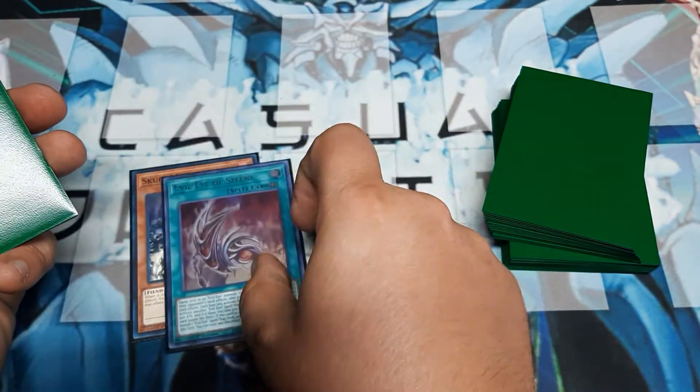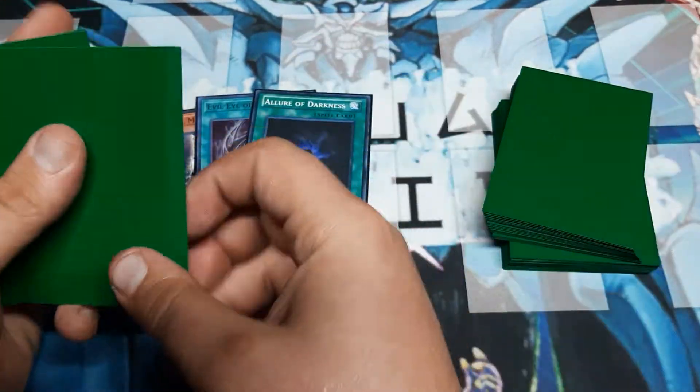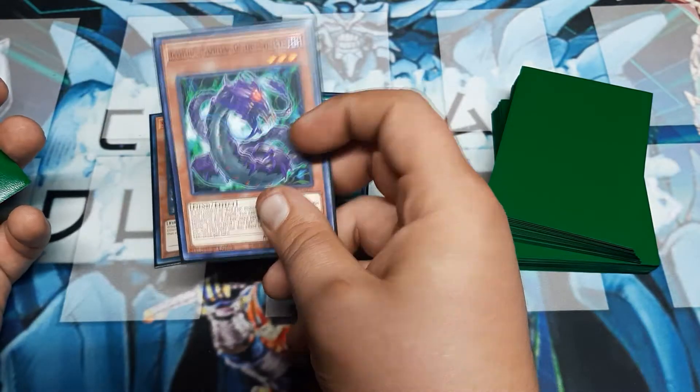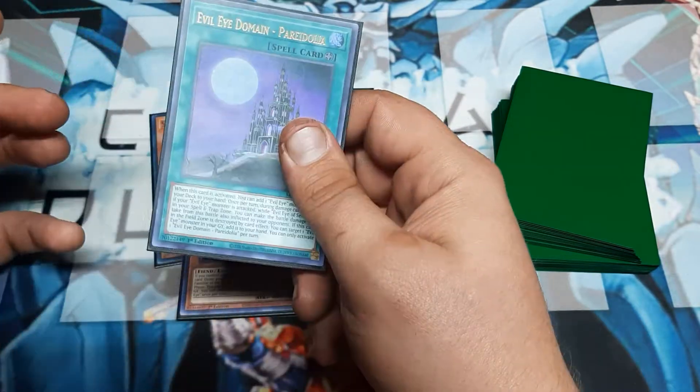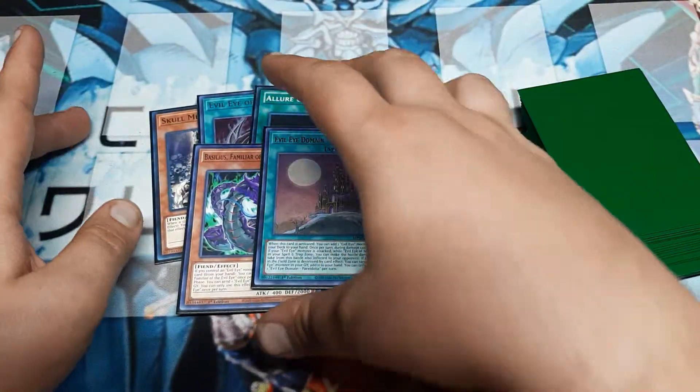We do start with the Evil Eye of Selene, which is cool. We've got an Allure of Darkness, so we're going to actually get two more cards here. We've got Basilius, so if we can board somebody else we're good. And I guess there were three copies of Peridola, so it does make sense that we would end up with Peridola.